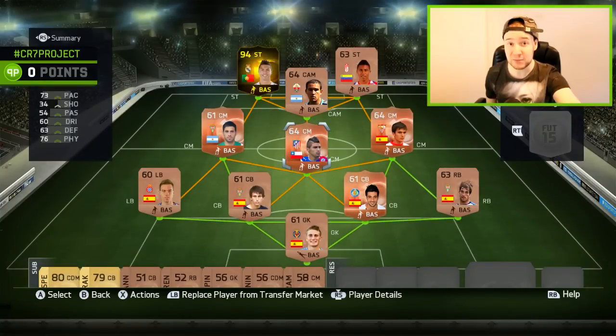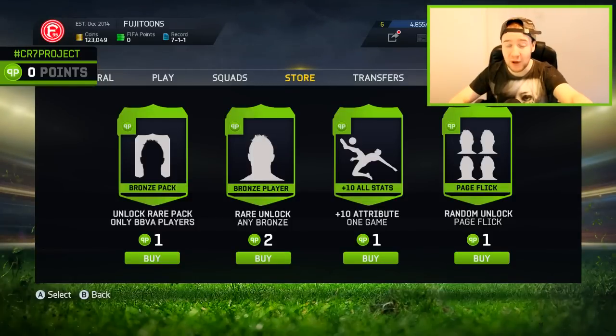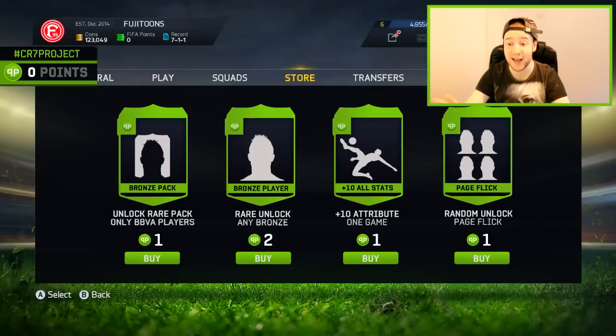If you need coins, FIFA them now, use code Fuji — otherwise they're going to go up, it's Christmas. Now let's look at the updated pricing. We need one point to use an attribute card, one point to open a pack — whatever BBVA player is in that pack we can bring in, but it has to be rare bronze depending on what stage we're at. We also only need one point to do the page flick, which is what you guys were asking about.